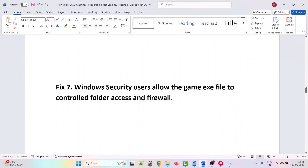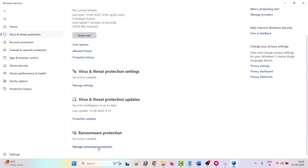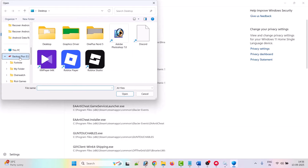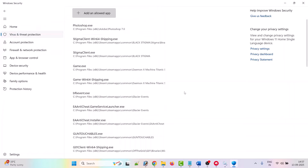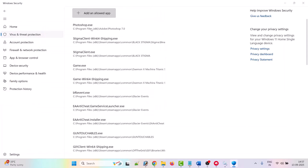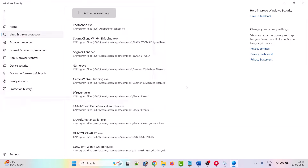The seventh solution is to allow the game through Windows Security's Controlled Folder Access and Firewall. In Windows Search, type 'Windows Security' and open it. Click Virus and Threat Protection, scroll down, click Manage Ransomware Protection, then Allow an app through Controlled Folder Access. Click Yes, then Add an allowed app, browse all apps, and navigate to the game installation folder. Add the League.exe from the Live folder, the offline launcher, and LeagueWin64Shipping.exe from the Binaries/Win64 folder to the list.